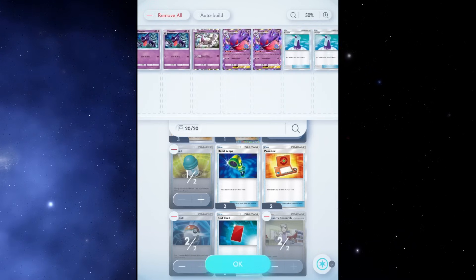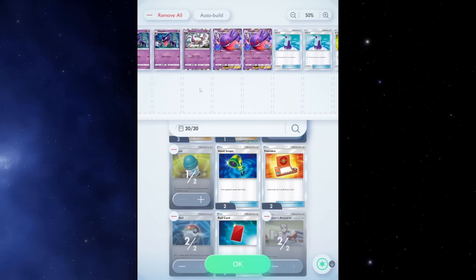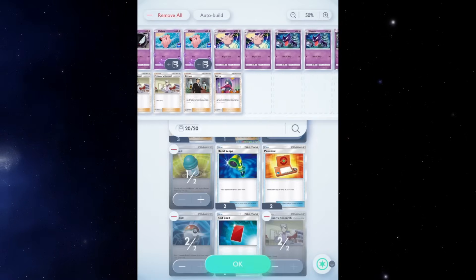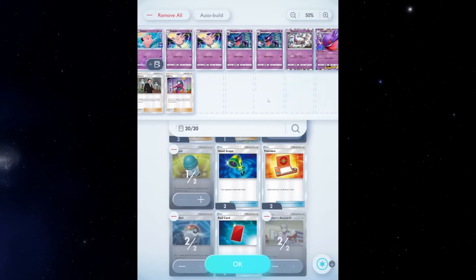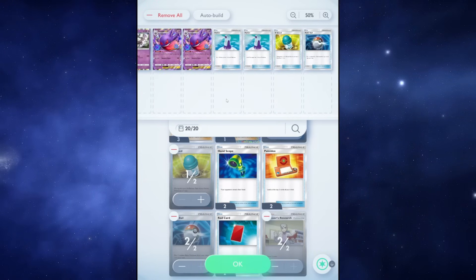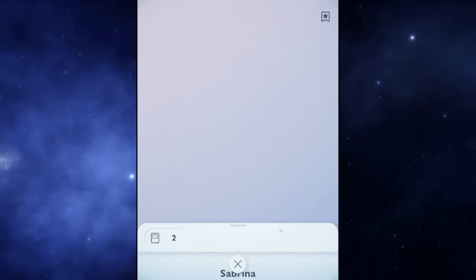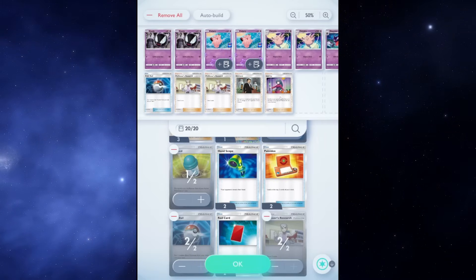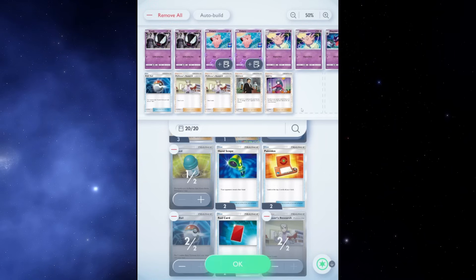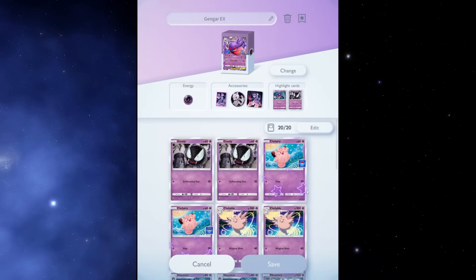For trainer cards: two Potions to keep Gengar healthy or keep Mewtwo healed for stalling. One X Speed instead of two because all Pokémon in this deck have a pretty low retreat cost — Ghastly, Clefairy, Clefable, and Haunter all have a retreat cost of one; Mewtwo and Gengar EX have two. Two Poké Ball, two Professor's Research, and then one Giovanni and one Sabrina. I've been liking this split — sometimes you want Sabrina, sometimes you want Giovanni, so you get one of each.